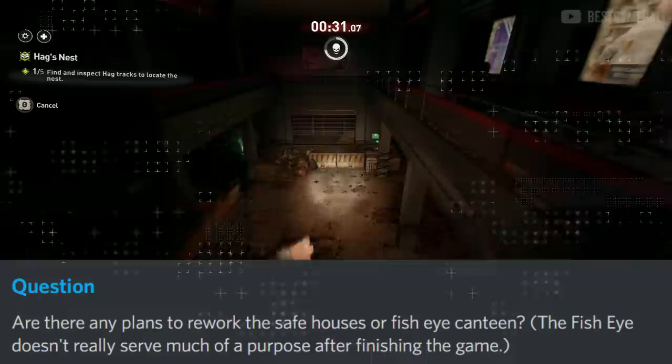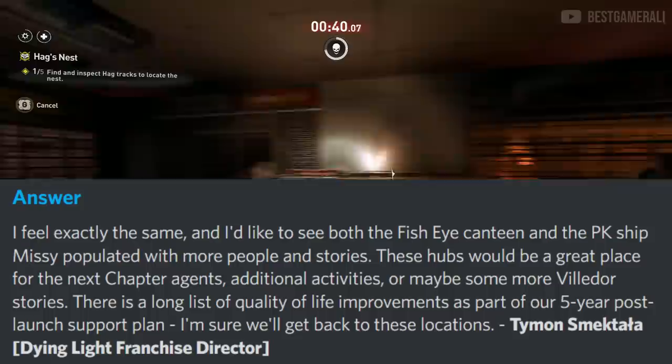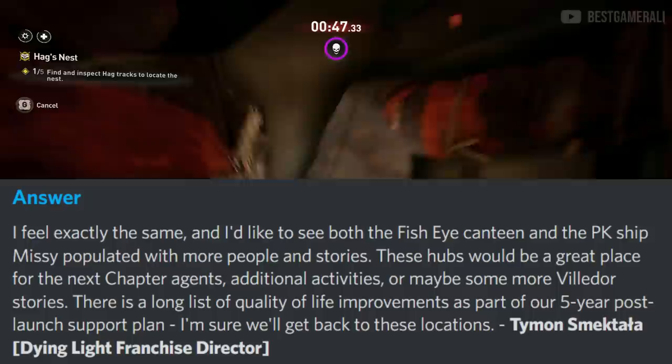Next: are there any plans to rework the safe houses — the Fisheye Canteen — since it doesn't serve much purpose after finishing the game? Timon says he feels the same and would like to see both the Fisheye Canteen and the PK Missy populated with more people and story. These hubs would be a great place for the next chapter agents, additional activities, or more Villador stories. There is a long list of quality of life improvements as part of the 5-year post-launch support plan.